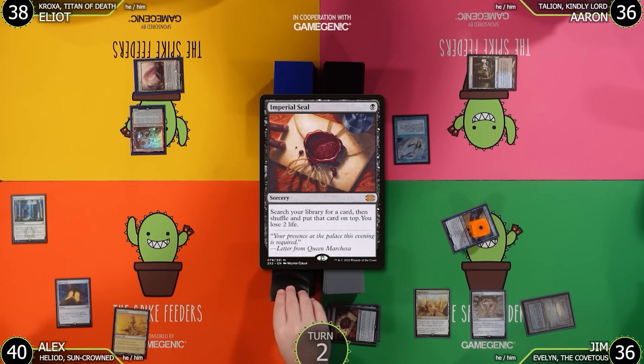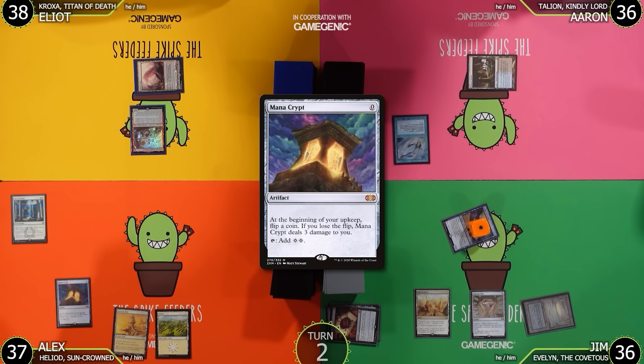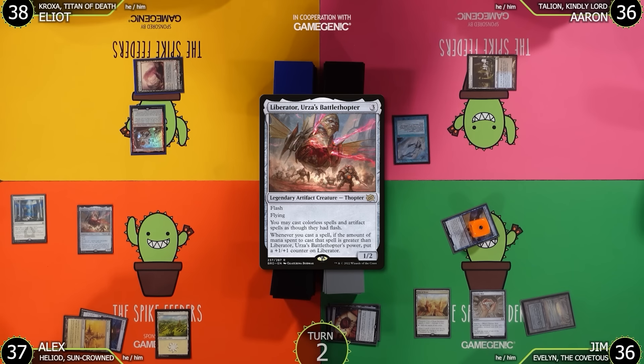Alex untaps, upkeep, draw — though he gets a game-loss warning for missing his Mana Crypt upkeep trigger, which they note is 'Spike Feeders damage.' Alex plays Plains as his land for turn, taps three for Liberator, Urza's Battlethopter, and passes.